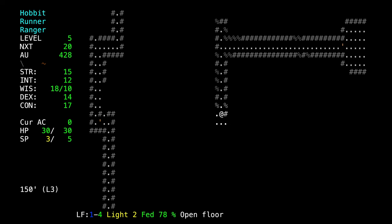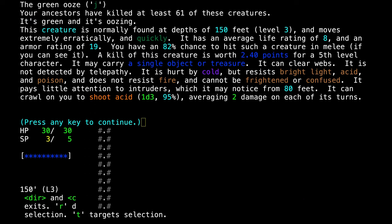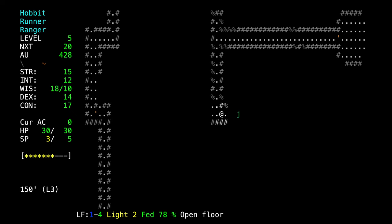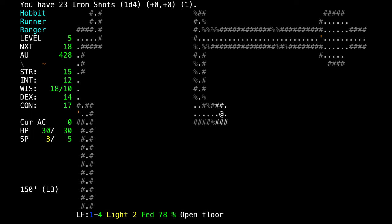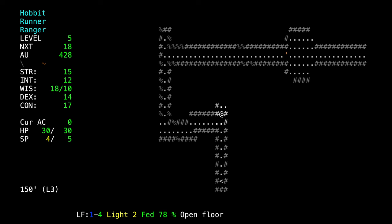We keep exploring. Our InfraVision alerts us before we run into anything. This one has a life rating of 8 — it does move, it's not stationary. It moves extremely erratically though, so it probably won't catch us. We stood our ground instead of running away, and that paid off. We got him before he could shoot acid at us.